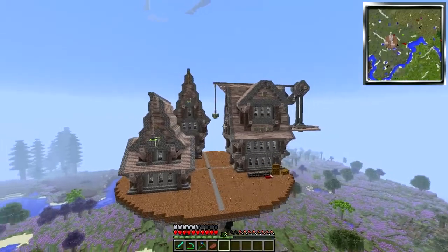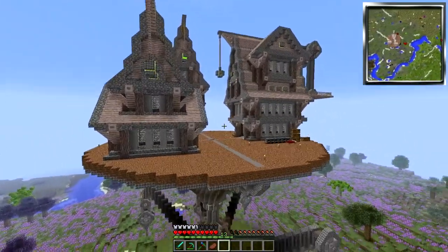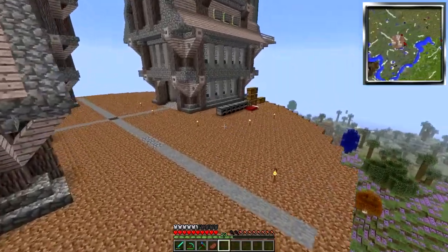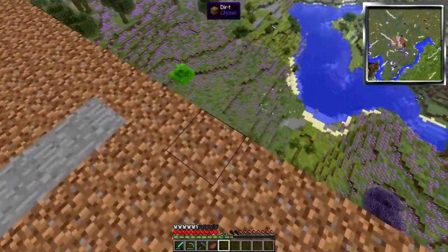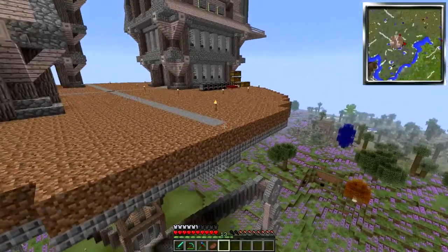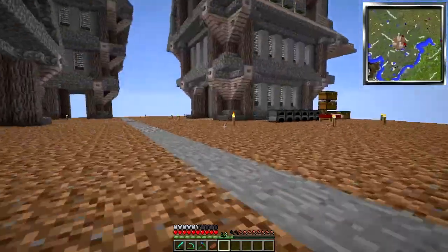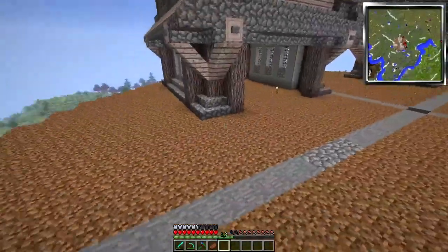The only thing I'm still trying to figure out is how do I get grass up here — I need grass up here. Do I build like a step thing going all the way up to here? Or maybe I use silk touch. If you guys have any ideas, do let me know.